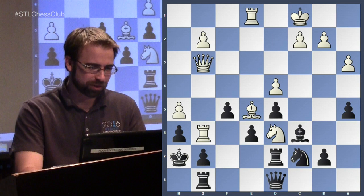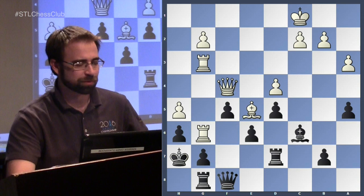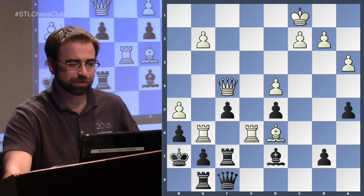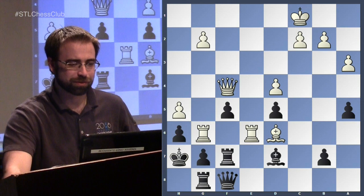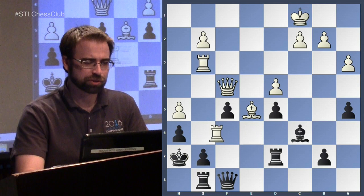Instead, queen to f4 was played, and white brings all pieces in — getting ready to take on g7 with the bishop. If black takes, you're threatening to take here, and there are all sorts of threats. Black's queen can no longer defend the key squares it needs to, so black gave it up. That was a powerful example of how quickly things can go wrong, and the type of initiative white can get in this variation.